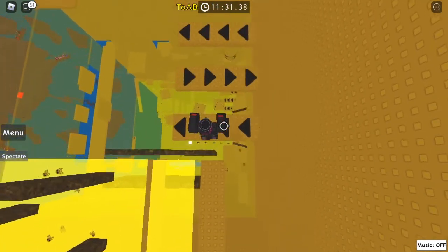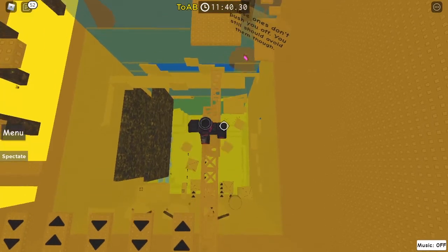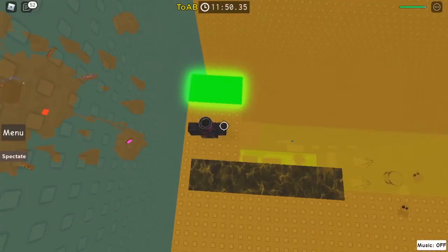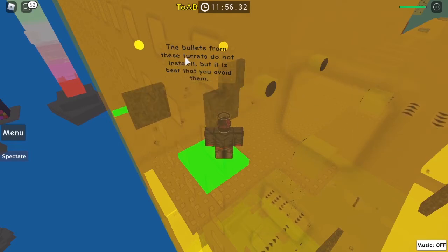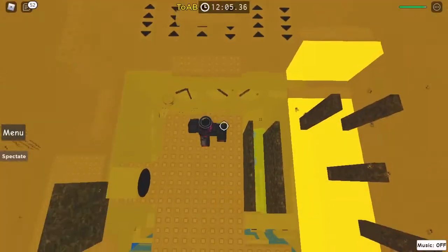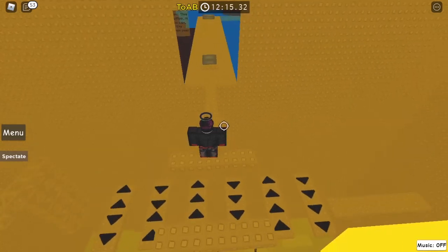These ones don't push you off — you should still avoid them, so you can just walk straight through them. The bullets from these turrets do not insta-kill, but it's best to avoid them — as you can see, it hurts me slightly. You can just walk through them. Don't fall out here or else you will have to start all over from the beginning.